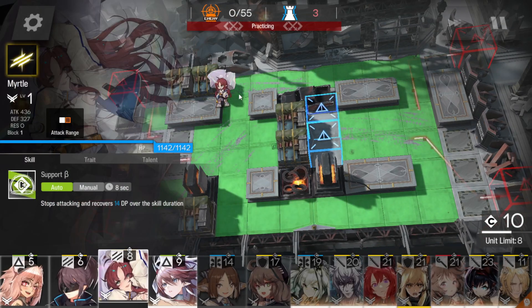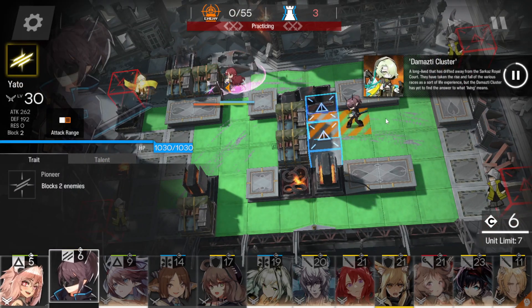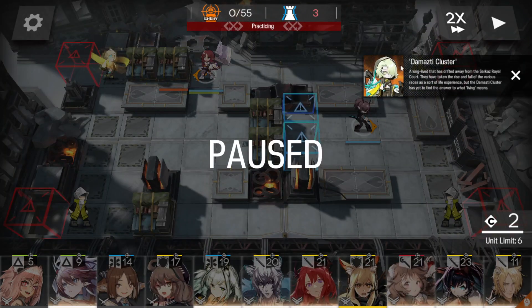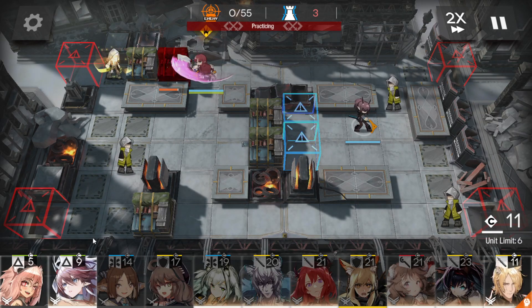First things first, you want to deploy Myrtle facing left to pop this box. Put down Yadda here to catch the first NPC — or citizen — that walks in. I don't know if you have to identify this one, but a lot of people in guides were saying that's why people aren't meeting the condition. So just to be on the safe side, make sure to let this guy get identified. Pop a Vanguard or somebody down early. And once you pop this box with Myrtle, you can pop her skill.